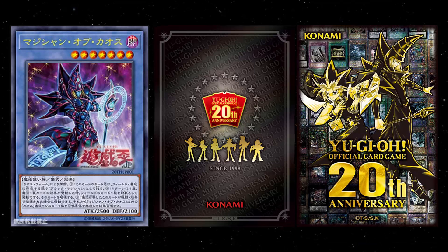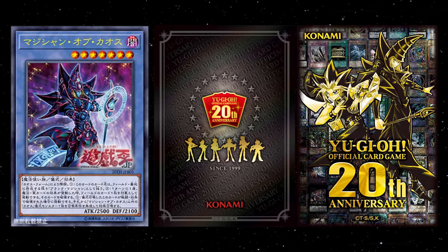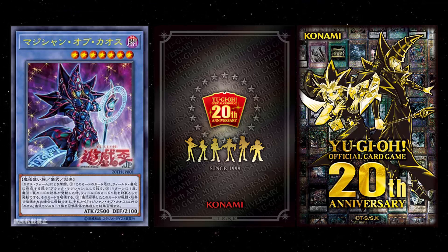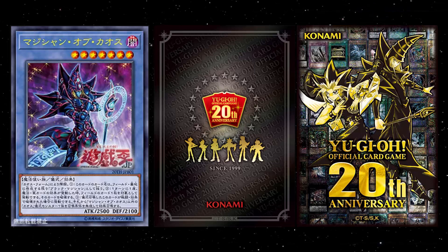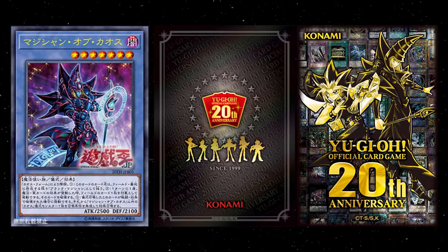What's up YouTube, Capital G here, checking out the brand new Dark Magician Ritual Monster that just got revealed. This is coming from the 20th Anniversary Duelist Box — a product in the OCG — and it looks like all six of the anime protagonists are getting brand new cards in here to support their archetypes.